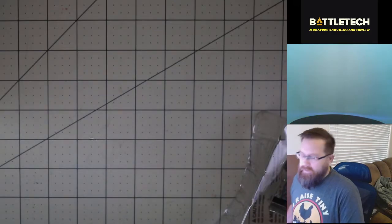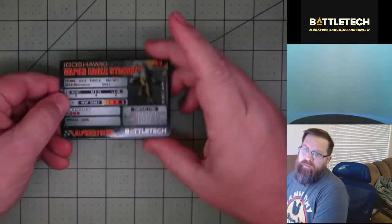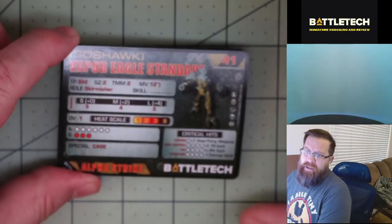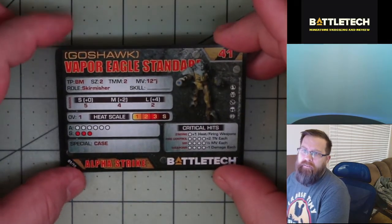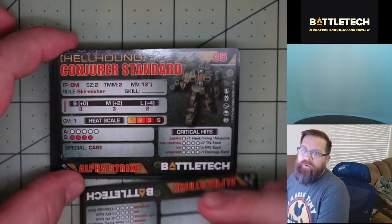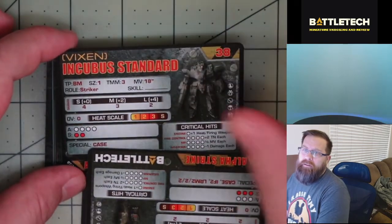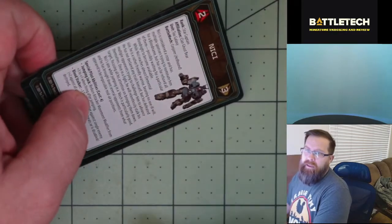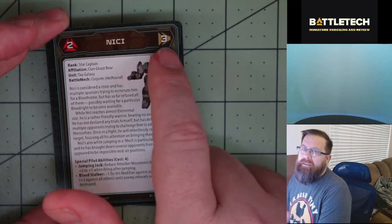We get two cards for each mech. The Alpha Strike cards are for the rules-light version of Battletech. We get two versions of each mech: the Vapor Eagle, the Conjurer, the Horned Owl, the Incubus, and the Piranha. We also get a Pilot card for each mech, where we get the Gunnery and the Piloting skill for the pilot.